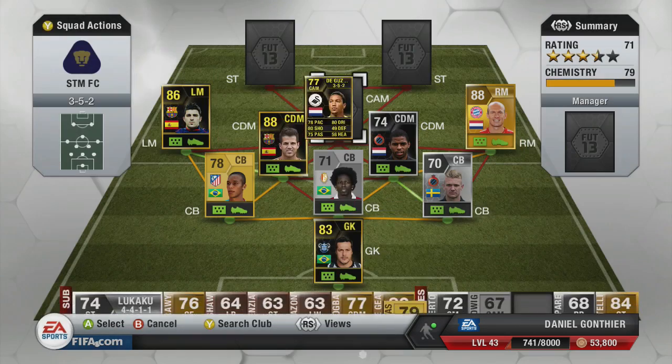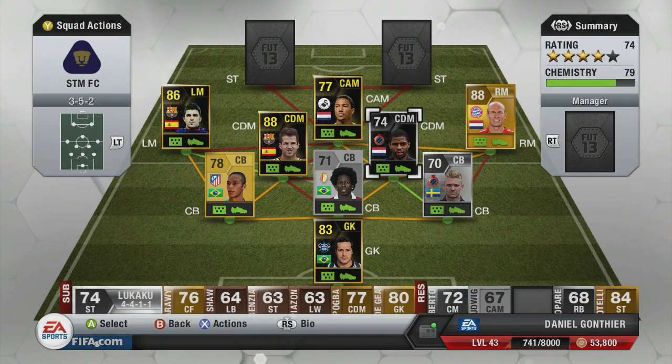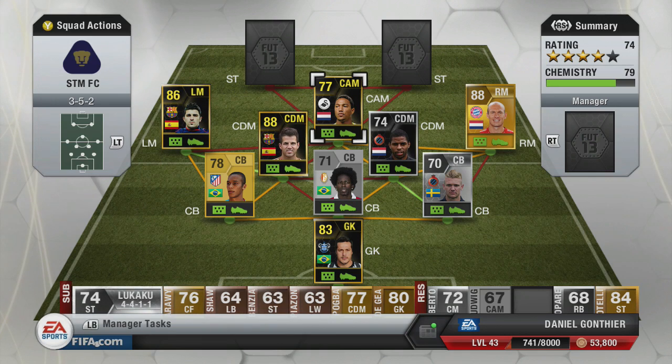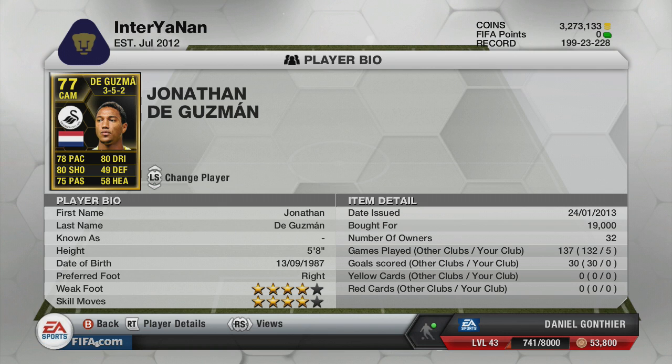At CAM, we have got de Guzman, in-form of course. I used him really just for chemistry — I could have gone with a Schneider or a few other players, but I wanted to use de Guzman. He managed to score me an absolute screamer as well. He's a good, good player. 78 pace — not the best, but for CAM that's decent. Four-star skills. Why is he originally a CDM, EA? His work rate's medium-medium, he's got four-star skills, four-star weak foot, and 49 defending. Yeah, EA — play him CDM. I will never understand that.